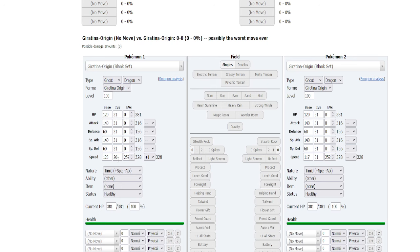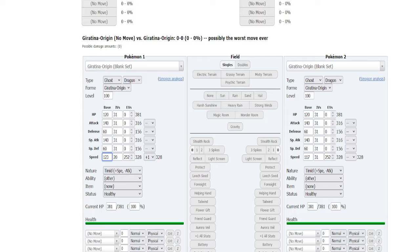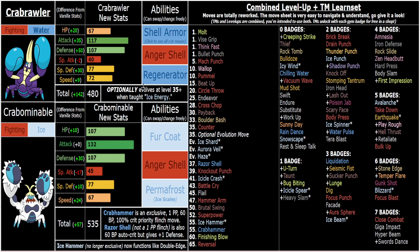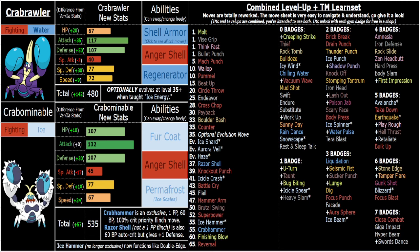Crabominable can hold more defensive items to make him even bulkier — like Assault Vest or Quick Claw, which are so good on both of them. Being able to run fully defensive, this guy can 1v1 so many mons with that Fur Coat or Permafrost option. You don't always have to go offensive Anger Shell, although even with just plus one speed it's pretty easy to trigger Anger Shell in-game. Versus AI they're just going to attack you, so you know exactly when you're entering Anger Shell range. You can bait a specific attack and hard switch in to get into range.